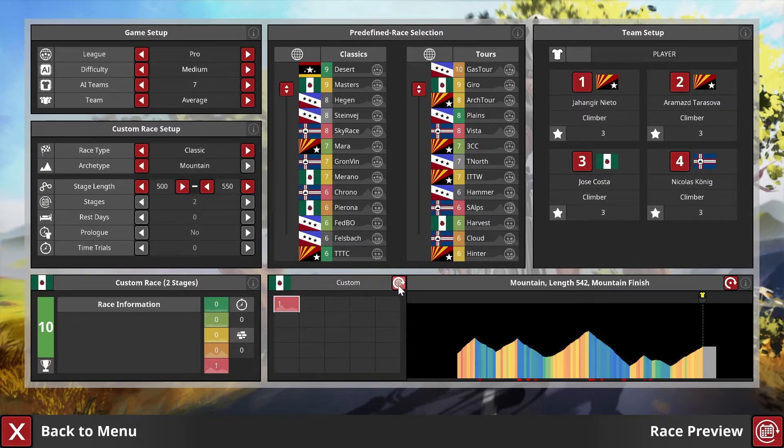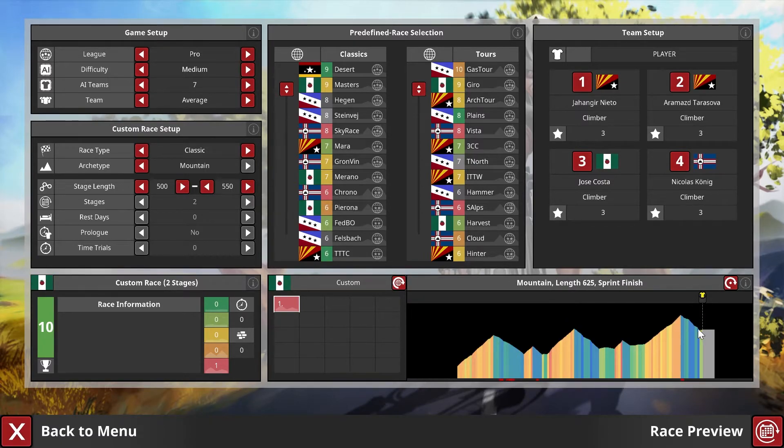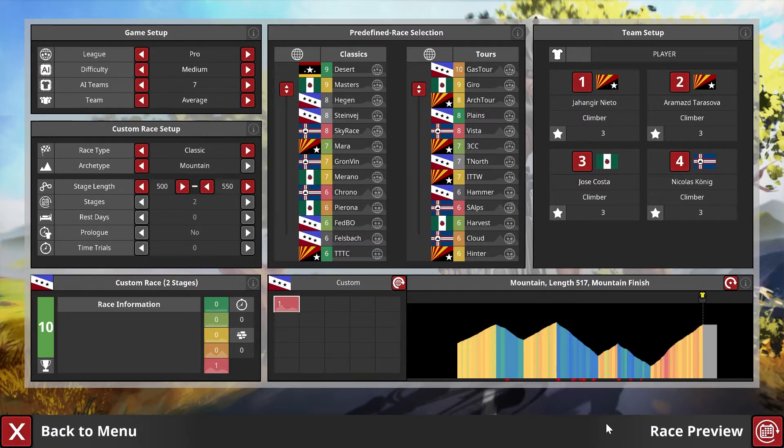Then you have the true mountain stages, usually finishing after or on top of a large mountain with some brutal climbs. That's an HC category climb for sure. There are sections there at 14% gradient — that is not easy. I hope you recover some energy on the descent because holy — anyway, I think that nicely shows how single stages are made.